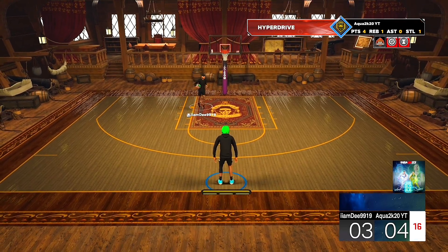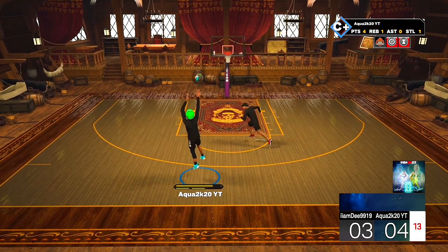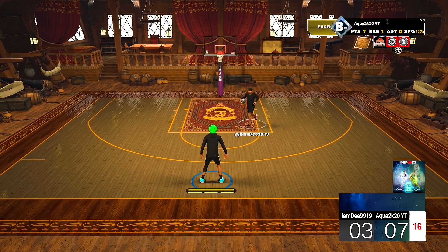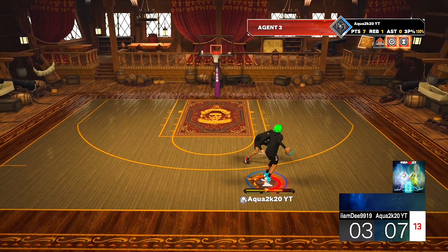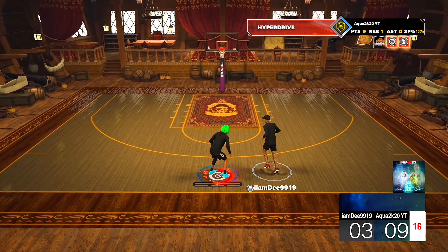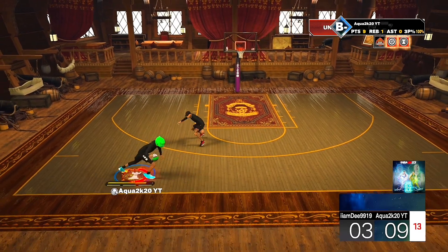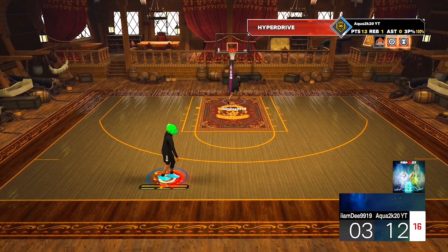Four to three, we're taking this game - we are not losing any games today. The day I lose a game with this jump shot is the day I delete this 6A build, I put that on everything. Green light again - we are not missing. This comp helmet turned me into a demon. My three pointer is literally only an 83 overall, I don't even have silver Limitless Range, and I'm greening every shot like I'm a pure sharpshooter from 2K17.